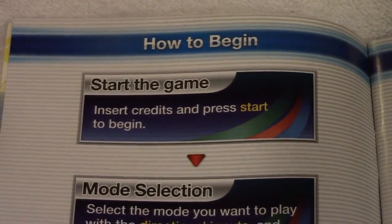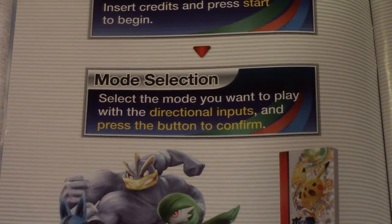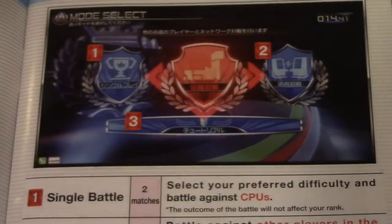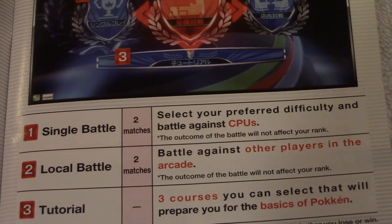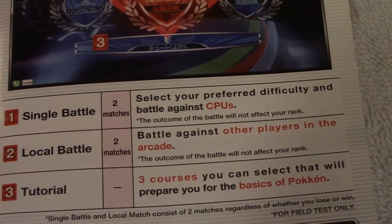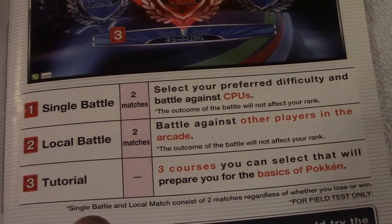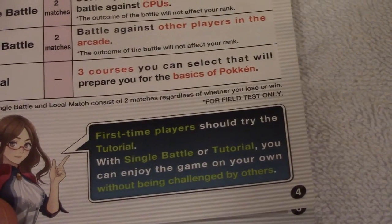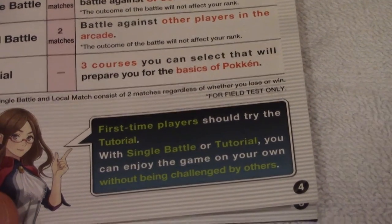Start the game — insert credits and press start to begin. Select the mode you want to play with the directional inputs and press the button to confirm. Game modes: Single Battle — select your preferred difficulty and battle against CPU. Local Battle — you battle against other players in the arcade. Or you can do a tutorial, which I don't really remember playing at all. Naya says first time players should try the tutorial.